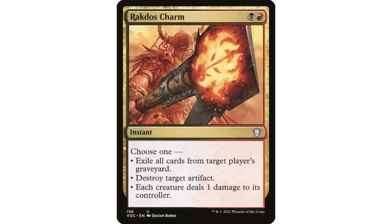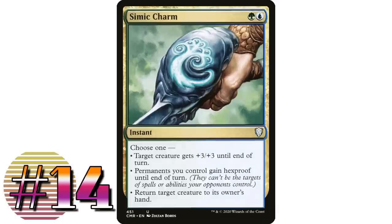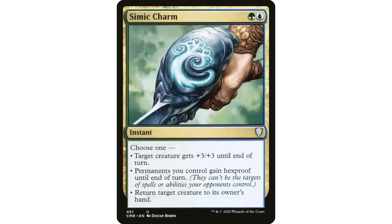Coming in at number 14: Simic Charm — green and blue instant: target creature gets +3/+3 until end of turn; permanents you control gain hexproof until end of turn; or return target creature to owner's hand. I think this is underrated. Return target creature to owner's hand can mean bouncing that Blightsteel Colossus about to kill you, or bouncing your opponent's commander to break up a combo.